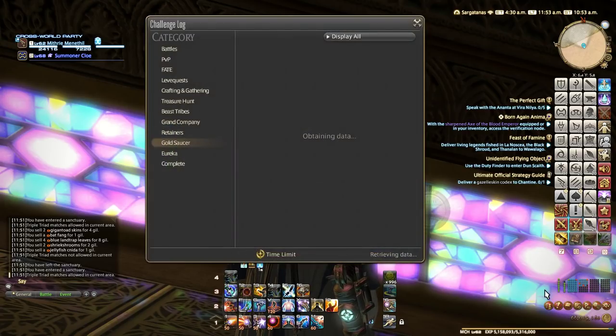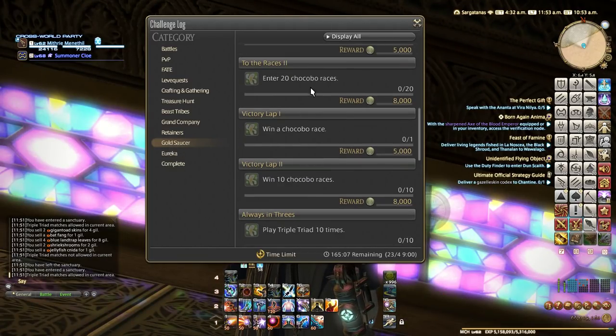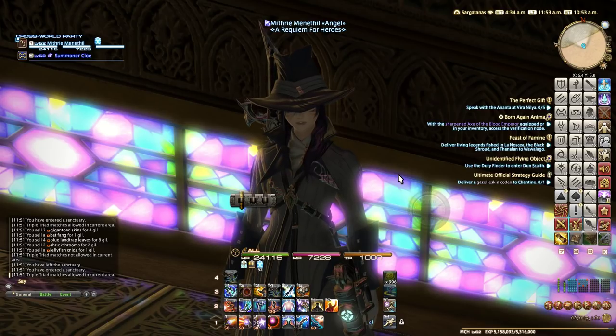Come to the Gold Saucer, go to your challenge log if you've unlocked it — I'll link in the description how to unlock the challenge log if you haven't already. You have a Gold Saucer tab; focus on each of these as required, do your mini cactpot each day and so on. And that's it, you'll have 200,000 before you know it.